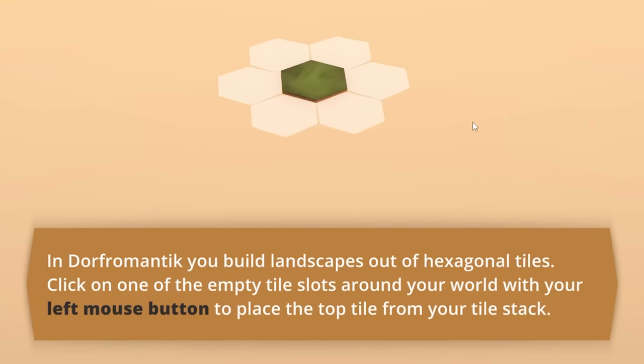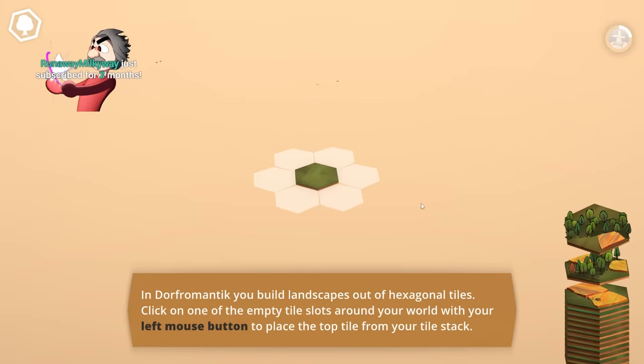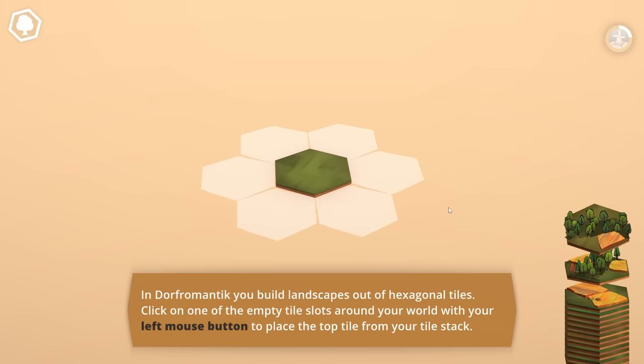In Dwarf Romantic, you build landscapes out of hexagonal tiles. Become one of the empty tile slots around your world with your left mouse button, and place the top tile from your stack.